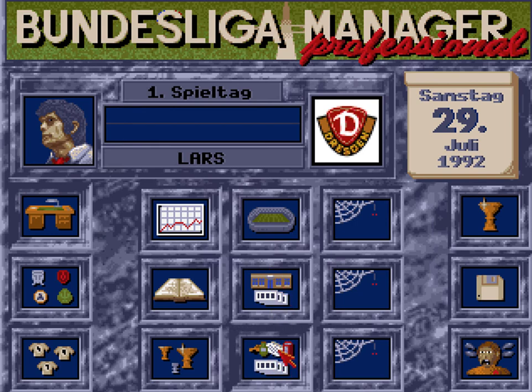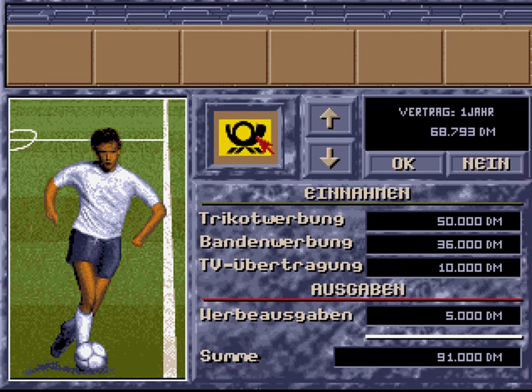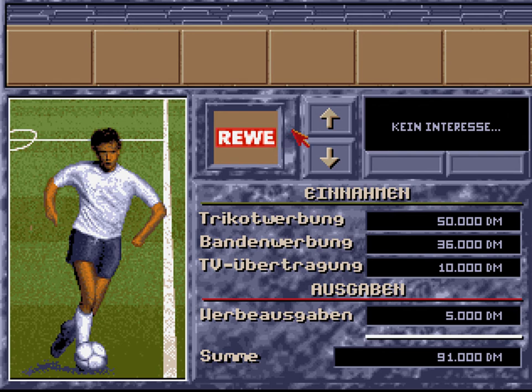Jetzt schauen wir uns mal die Werbung an. Ihr seht, die Werbepartner haben sich geändert. Wir haben jetzt zum Beispiel die Deutsche Post – das ist ein ganz schlechtes Angebot. Adidas, LG, Dekra ist dabei, SAP ist dabei, Coca-Cola. Das werde ich wohl gleich nehmen. 120.000 – noch besser als Henkel wegen dem Zwei-Jahres-Vertrag. Henkel bietet nur 116.000, was auch schon gut ist. Rewe ist noch dabei, die Deutsche Telekom.